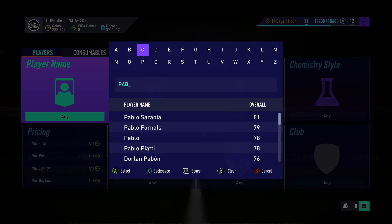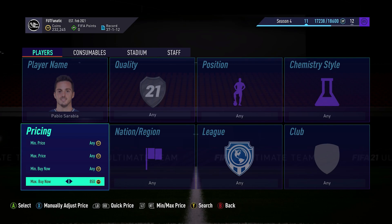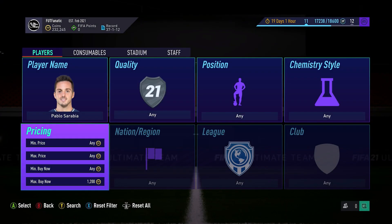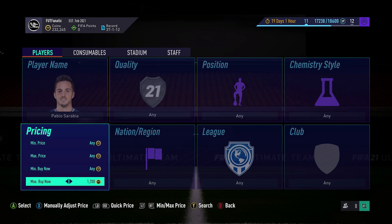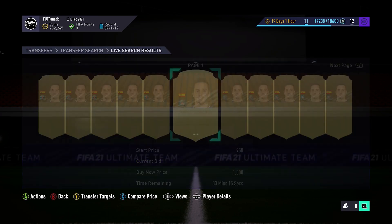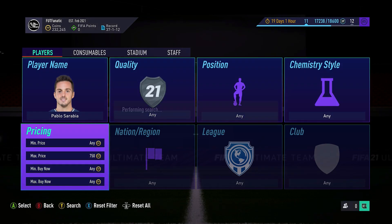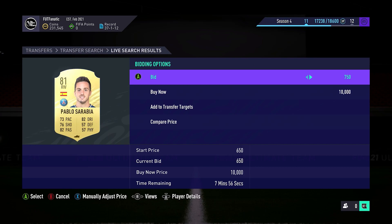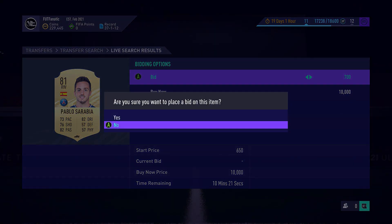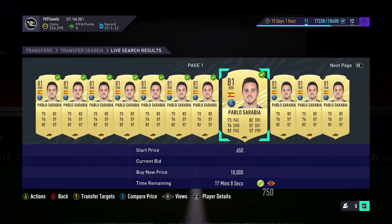One thing I did — and I recommend you do the same — is look out for players that are good for trading. I normally try to see if there are good deals on bronze or silver players where I can buy a second one and relist it for double the price. For the gold players, I looked at the cheapest buy now, knocked a couple hundred coins off, and did bulk bidding — bidding on as many different players as possible and relisting them later. Pablo Sarabia was exactly that type of player: I bulk-bidded at 700 coins, stored one for the SBC, and listed every other one on the transfer market, making 100 to 200 coins profit on each.